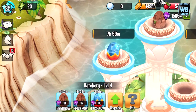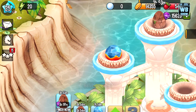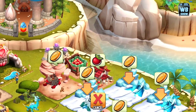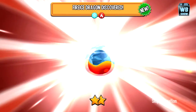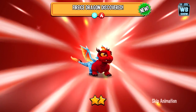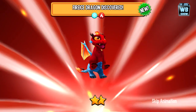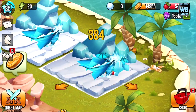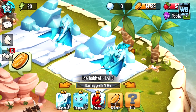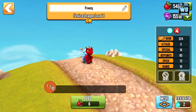Here's the egg — it was four hours and now it's eight hours. Let's hatch the egg and see what we get. New Fire Ice Dragon discovered! That is an amazing looking egg. Look at that — amazing dragon!